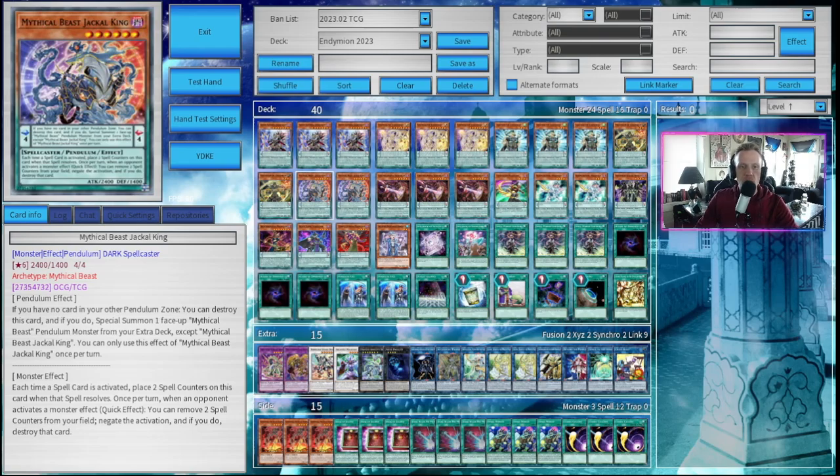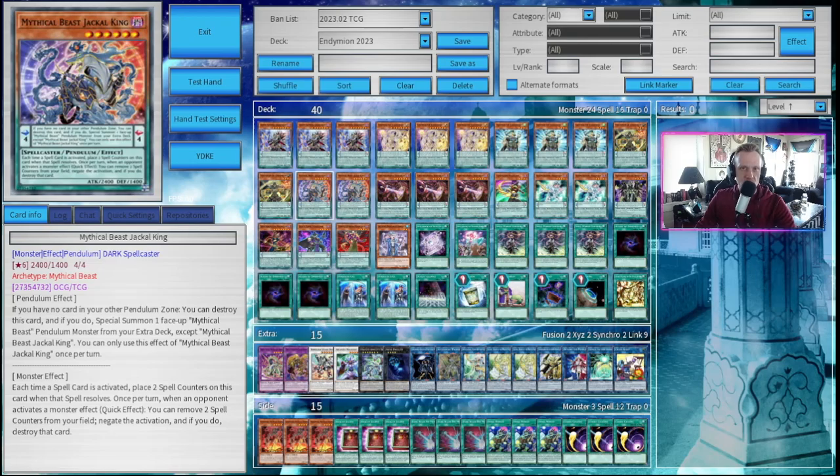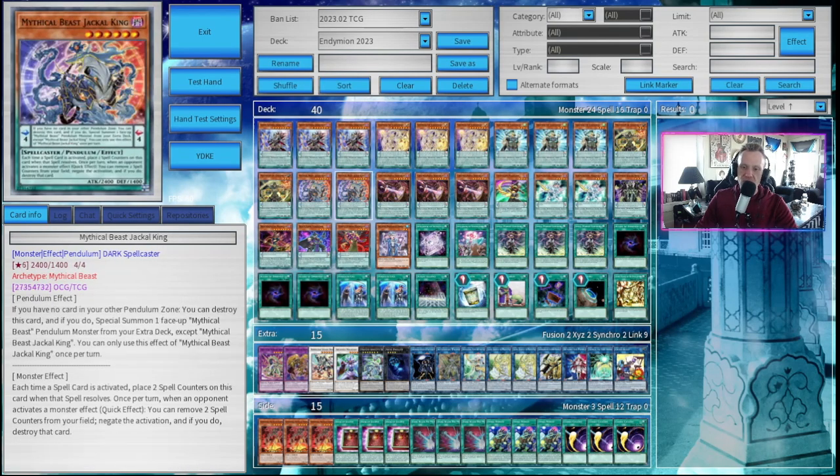Next up, we have two copies of Mythical Beast Jackal King. His pendulum effect really doesn't matter here — if we were running the full Mythical Beast package with Master Cerberus, we could do something with it, but we're not. It's his monster effect that's really important: each time a spell card is activated, you place two spell counters on him. Once per turn, when an opponent activates a monster effect, as a quick effect, you can remove two spell counters from your field, negate the activation, and destroy that card. Really solid negation, and easy to drag out of the deck with Servant or get from hand with Reflection. Just an amazing card.